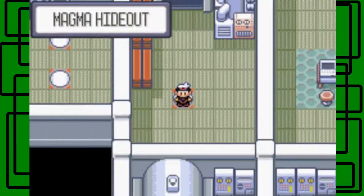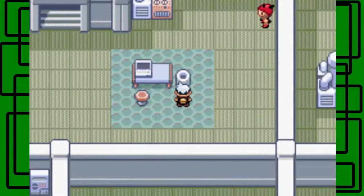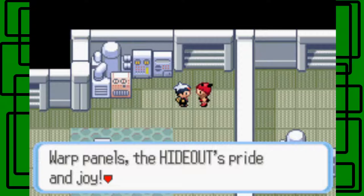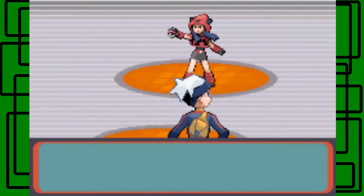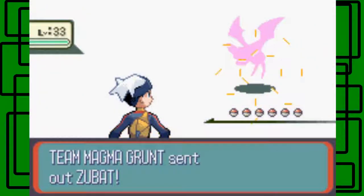I guess the correct way to go is just up to the top teleporter. We're still in the Magma Hideout. This is a fairly big place, not huge but fairly big. Here's a female Team Magma Grunt. Warp panels are the hideout's pride and joy. Now I'm going off of memory but I have a pretty good idea of this place. Fluster and tire out the enemy then lower the boom - that's their plan.